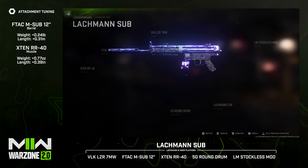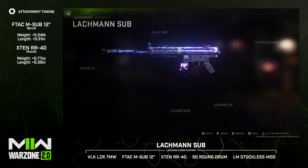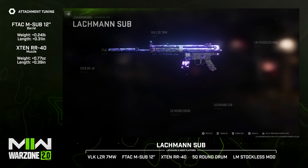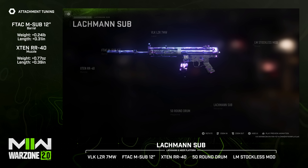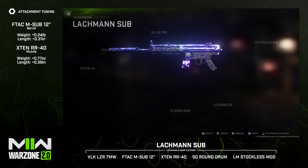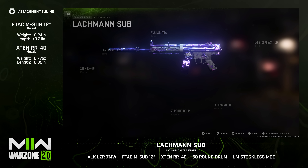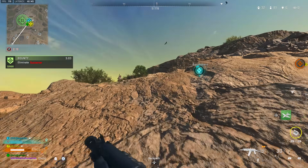Another great SMG for close range is the MP5 — or rather, the Lockman Sub. I'd run the VLK Laser 7 Milliwatt for ADS speed and sprint-to-fire speed; if you want to hide your laser from enemies, you can use the 1MW Quick Fire Laser but it won't give you sprint-to-fire speed. I'd run the FTAC M-Sub 12 barrel for damage range, bullet velocity, and recoil control; the X10 RR-40 suppressor; the 50-round drum mag; and the LM Stockless Mod for sprint-to-fire, movement speed, and ADS speed.